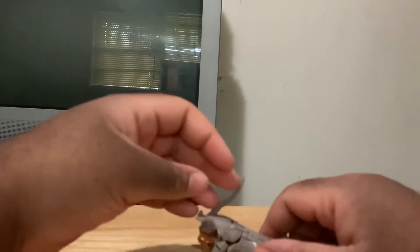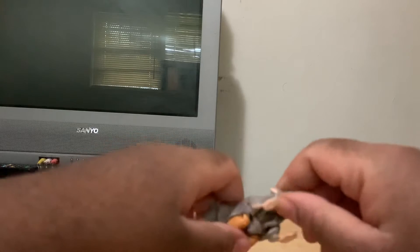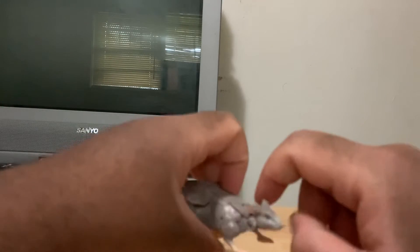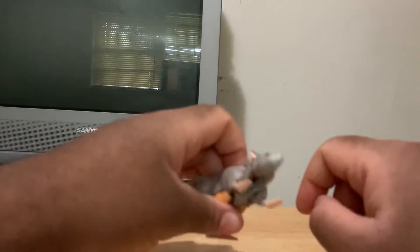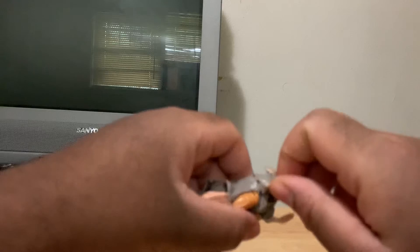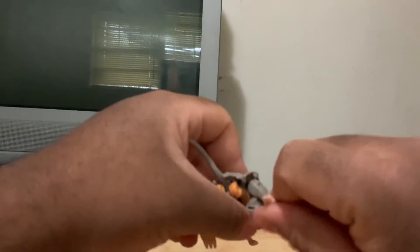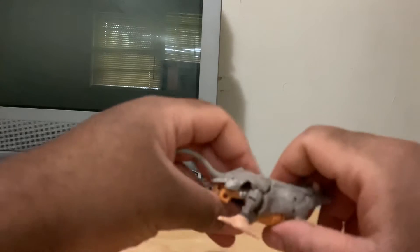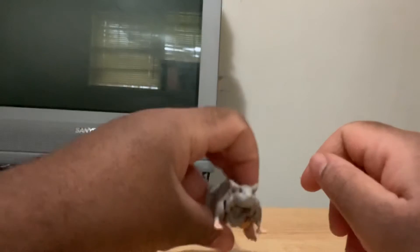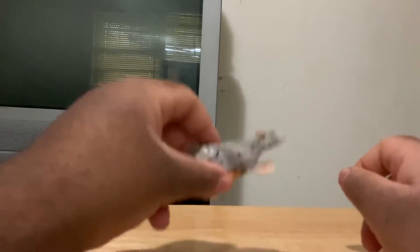On top he looks fairly decent, much like Dinobot and Cheetor. His tail is pretty much the only movement you're going to get, but you don't want to move it too much because of the transformation. He can move his head but it's sort of stuck in beast mode. You can't really move his arms — if you move them too much you start to expose the robot parts. In beast mode he's pretty much a small brick.